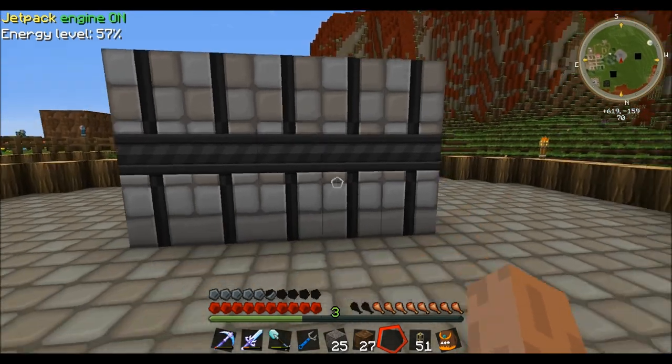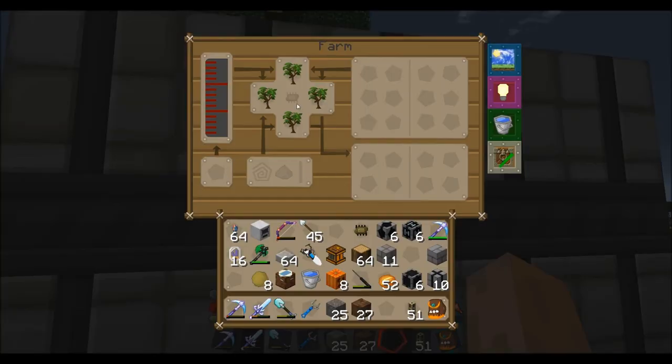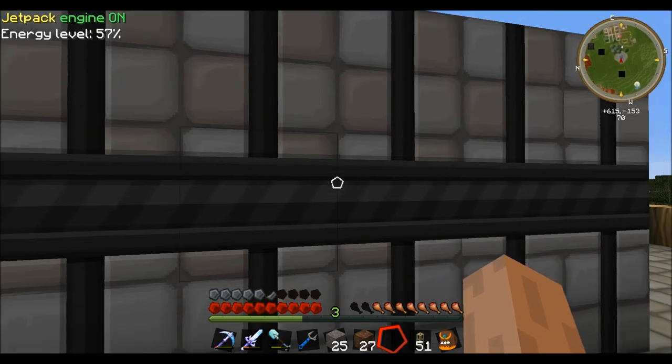The basic multi-farm structure is done and now has an interface. If we right click on it, by default it's a managed arboretum - so it's a tree farm. I don't want that. I want a pumpkin farm, so to make a pumpkin farm I'm going to have to modify this intricate circuit board.